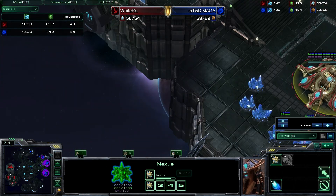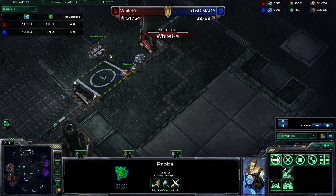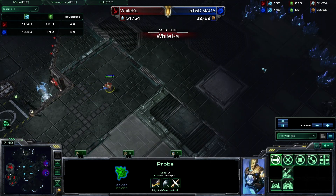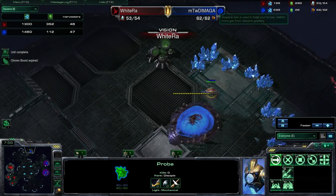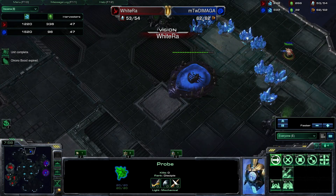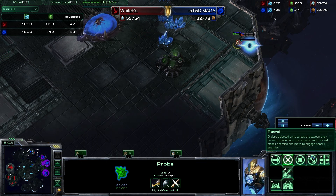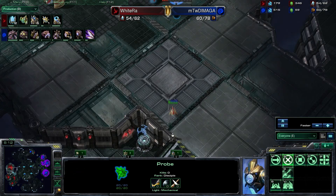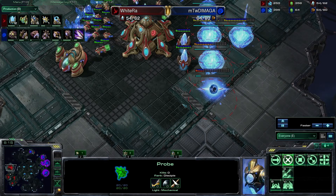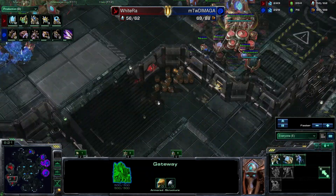The third base is being taken out quite quickly — oh wow, those are some Gosu senses right there! WhiteRa instantly finds out about that and puts down a pylon immediately, saying 'no you're not building there.' The warp gate is just finishing and five gateways are finishing behind it — four finishing right now with a fifth bringing him to six total gateways.